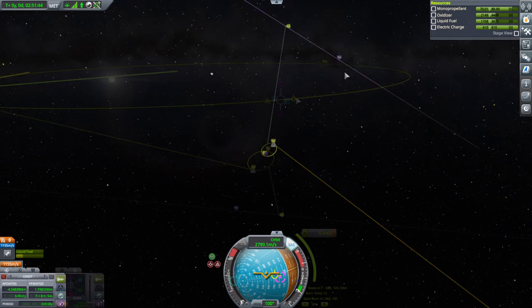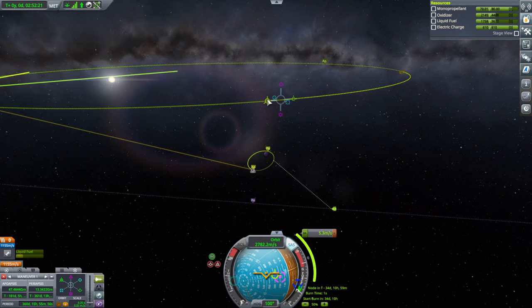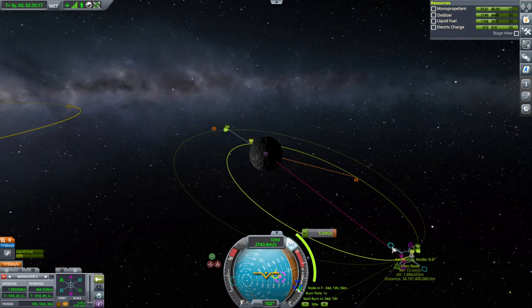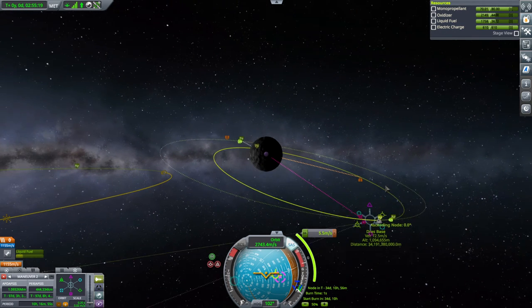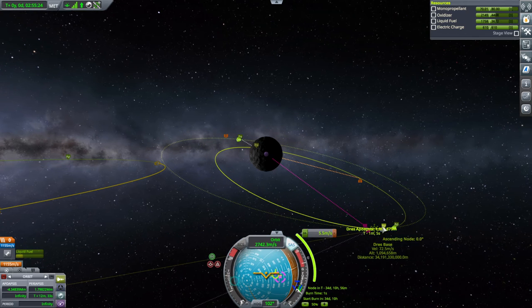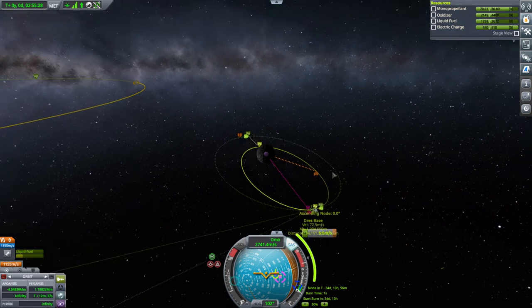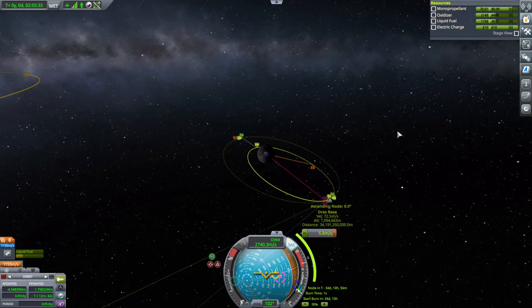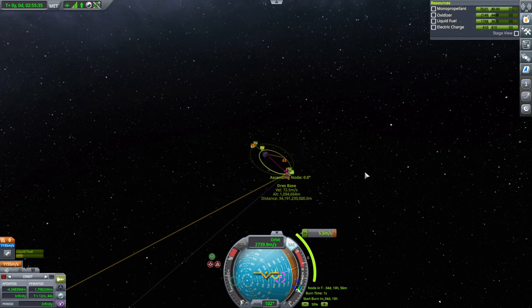Mid-course adjustment it is. I don't think Dres helps that much by way of the Oberth effect or anything. Maybe if we just meet out here it'd be okay. But the timing might be off. It takes 2,000 to capture like that, and then we'll have to do 34 more. Let's call that 2,040 altogether, plus this 2,046.